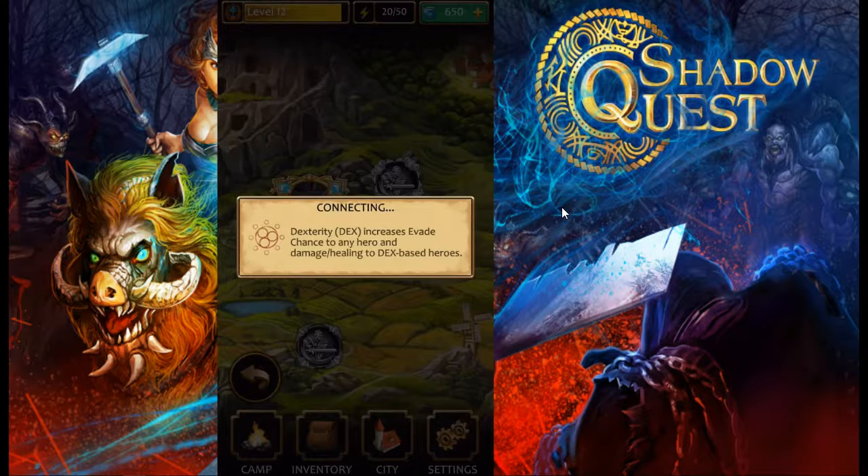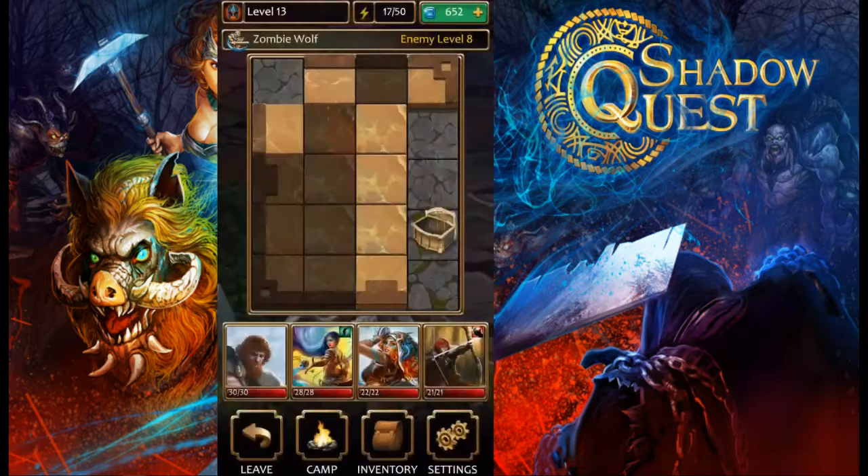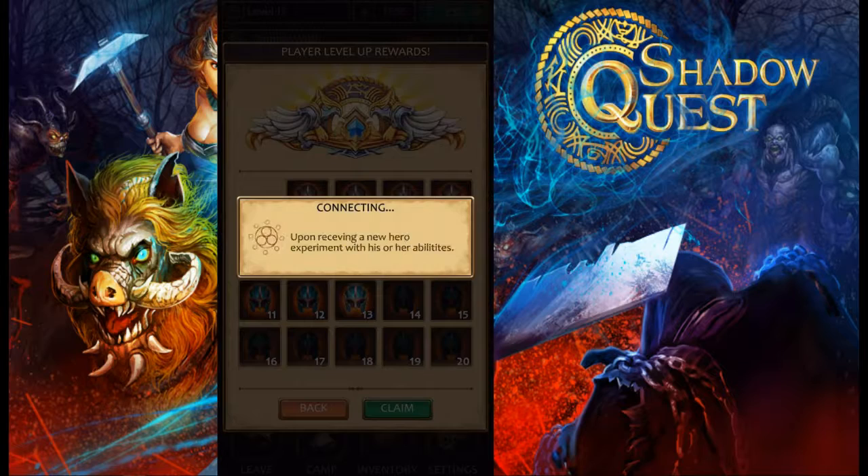We're jumping into the next boss stage — it's a little bigger dungeon with two tiles already unlocked. The debuffs are still on the heroes, shown in the top right of their icons, and they do not go away. We may have to use a potion to remove them or just wait the 15 minutes. When you level up you gain rewards — we just got a great potion of healing.